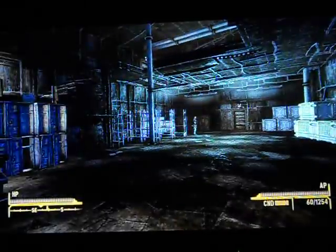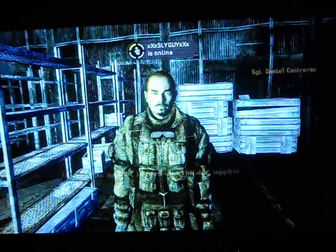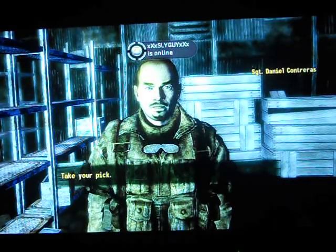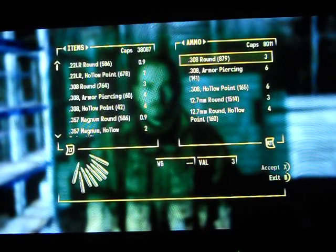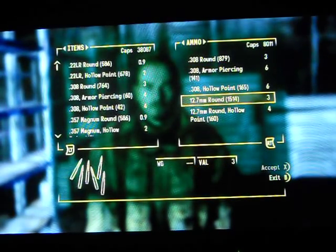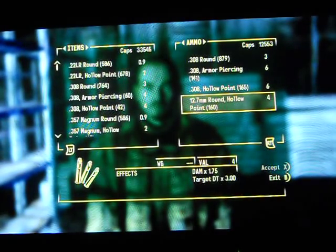Okay, once you're here, go over here and talk to this guy. His name is Sergeant Daniel Contreras. He says: 'You look like someone in need of a reliable supplier.' Go to ammo — take your pick. He's got 879 .38 rounds, armor-piercing rounds, and then he's got over 1,000 12.7mm rounds. Each round is three caps, so you're going to want to have a lot of money. I'm going to buy 1,500 — all the ones he has — that's 4,500 caps. His ammo does vary, but it's usually over 1,000.